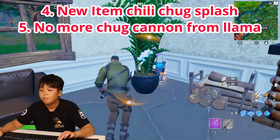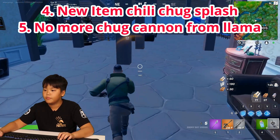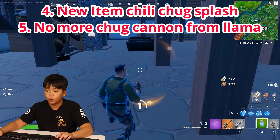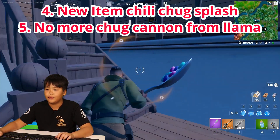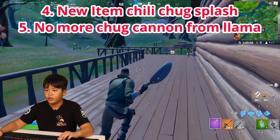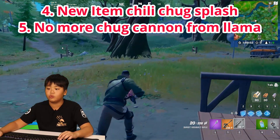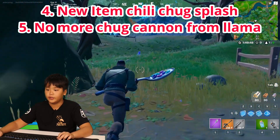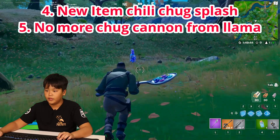Over at Weeping Woods, there are new things in this update — there is a gold and a purple crow. Also, from llamas you can now get chili chug splashes. I've got a llama right in front of me, let's see if this works.